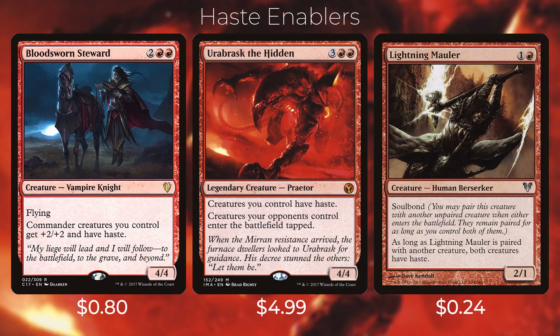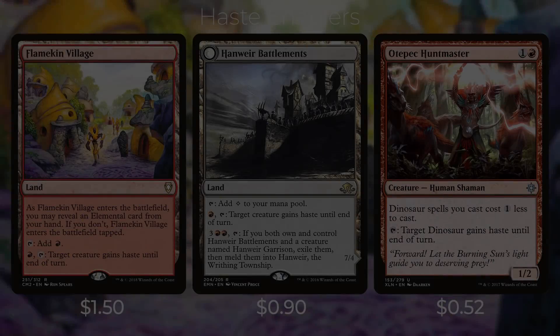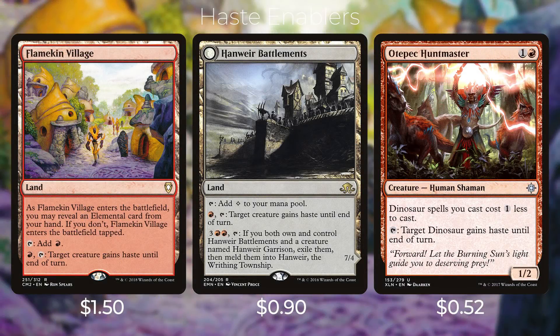Then we have Lightning Mauler — one and a red for a creature that has soulbond. You may pair this creature with another unpaired creature when either enters the battlefield; as long as Lightning Mauler is paired with another creature, both creatures have haste. This is really nice because any creature you play before Atali you're able to pair with it to give them haste, and then when Atali enters the battlefield you're able to re-pair the Lightning Mauler with Atali to give it haste as well.